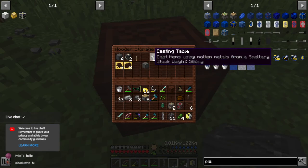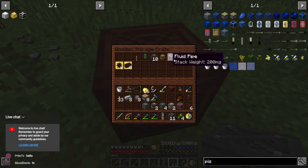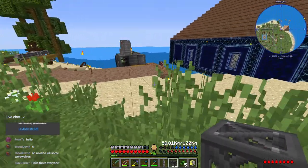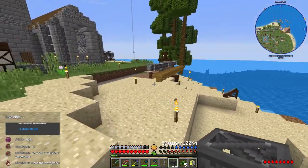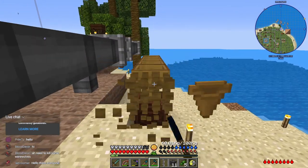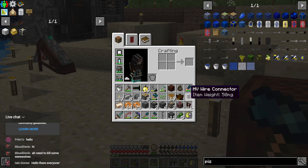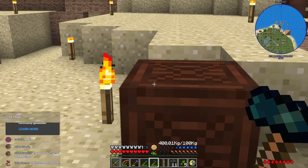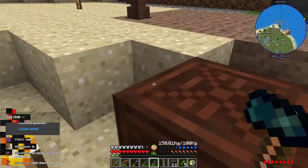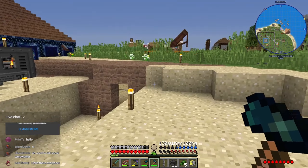We're gonna need the holding thing — get rid of those seeds, we really don't have any room in our inventory right now for anything else. I should have another block of steel, where did it go? Did it get sucked up by a hopper? I shouldn't have left those hoppers. Hello Ian. No let's not throw it out — I feel bad throwing it out, we don't need to cart it far.